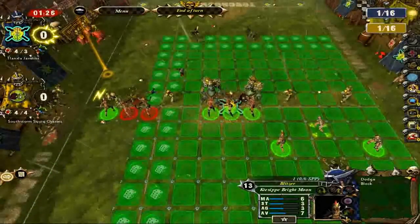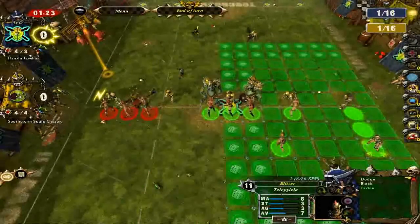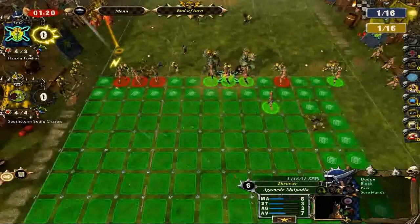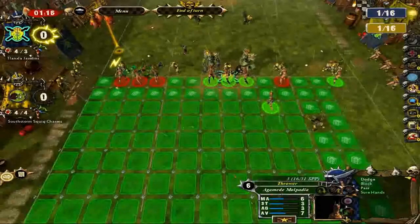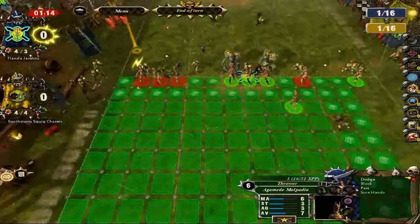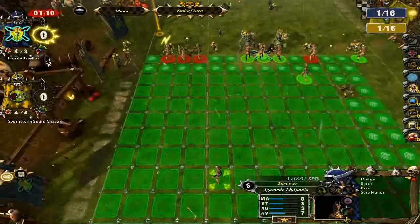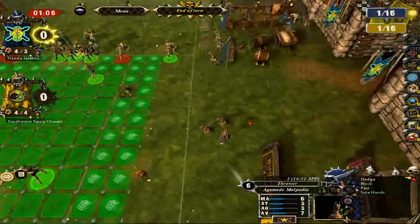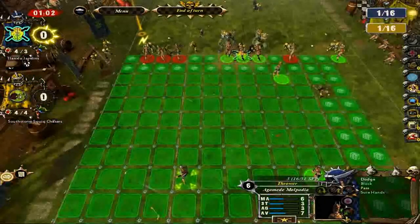We're going to put this blitzer right here on this guy, and we are going to go for the ball. I made a mistake there — I should not have brought all three people there because you cannot move someone more than once per turn. Those little dice roll indicators mean you have to roll your dice if you reach those squares. If you fail the dice roll, you get knocked over like that little fella did, resulting in a turnover.